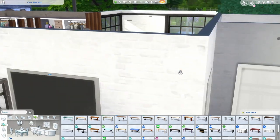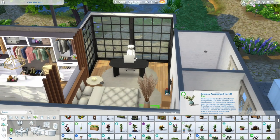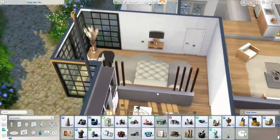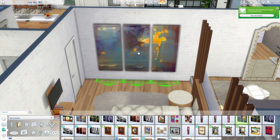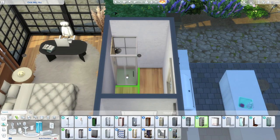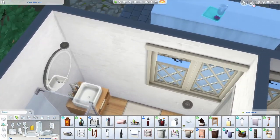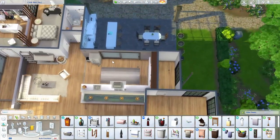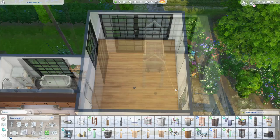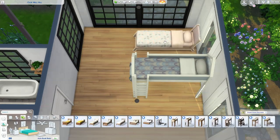Here you can see I'm doing a little desk space. I'm actually using the dining table from Dream Home Decorator as a desk. Sometimes the desks in this game can be too formal and too office-looking, and not every desk space has to be a formal office with drawers. Sometimes you want a stylish desk that fits nicely in a bedroom or living room. For those instances I like to use a dining table instead because they can tend to be a little more stylish and symmetrical. So if you're not inspired by the desk options, definitely look at the dining tables — that's a little tip for you.